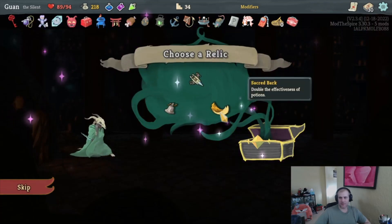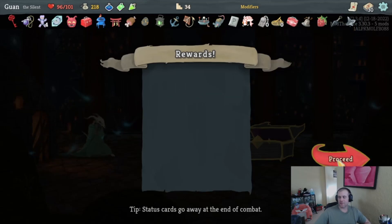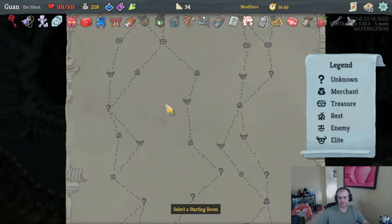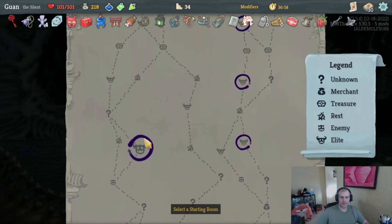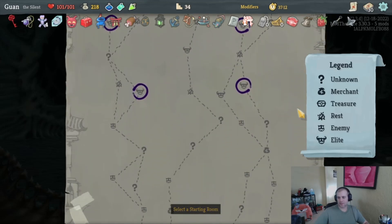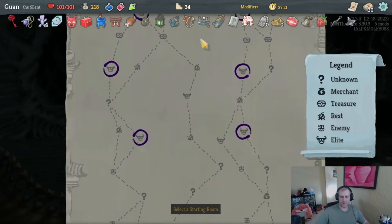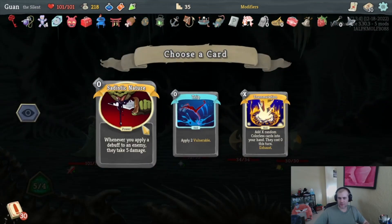We get another curse which everybody loves. Strawberry, Kunai, and Unceasing Top — excellent cards. Kunai increases our dex further, offsetting some Wraith Form downside. Unceasing Top keeps us going if we play everything. I see four elites on the right and three on the left — as long as I don't go in the middle. Left or right — I don't want to shop early, I want to shop later. There's a shop here but then I can't get the fourth elite. Question marks are really good for us. Left — take four elites and the question marks. Sadistic Nature — sure, take it.